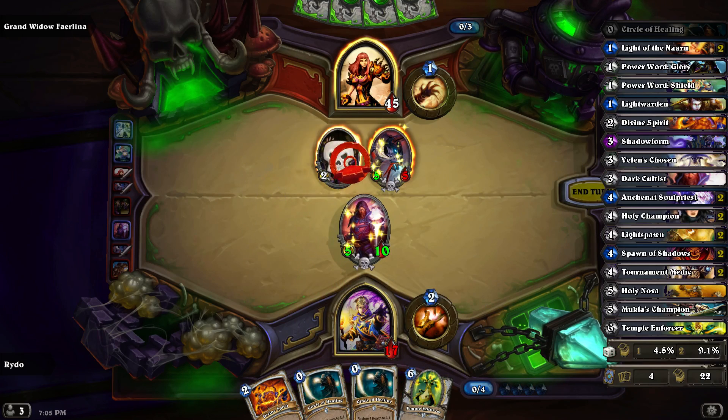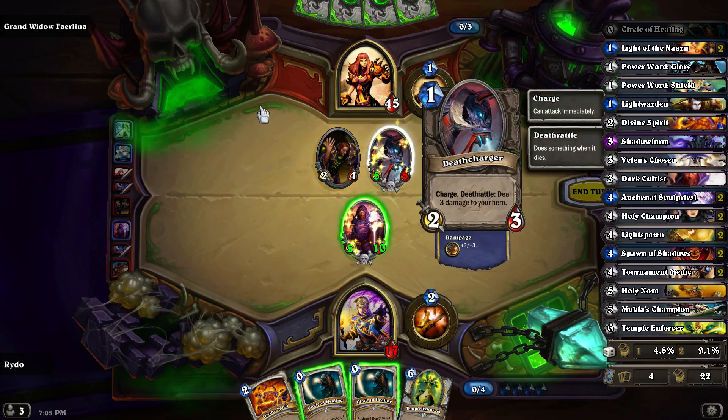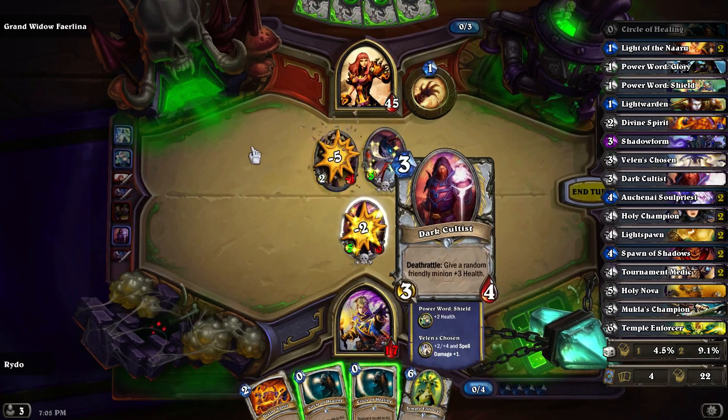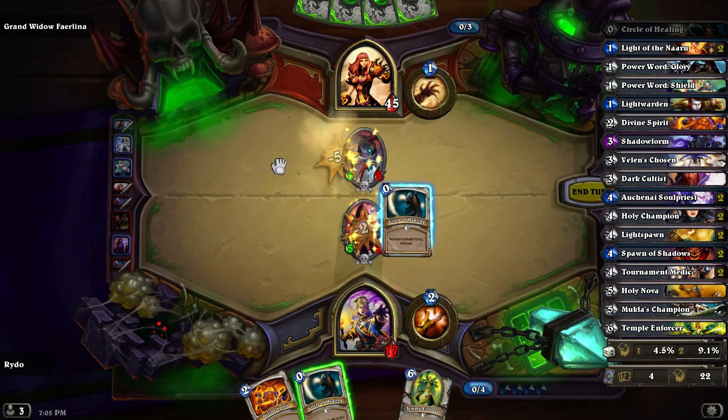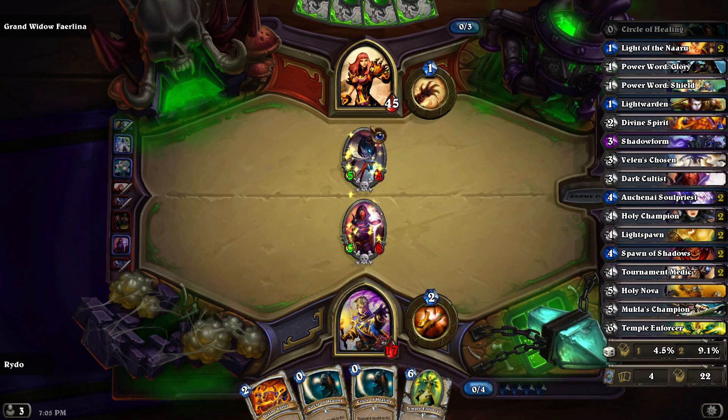My fate is sealed — what does this do? Deal 3 damage to your hero. Start with that, and then end the turn there.